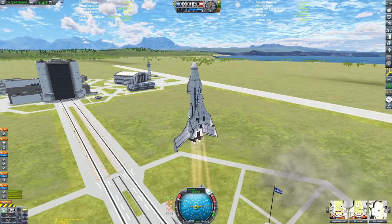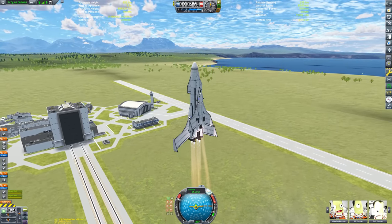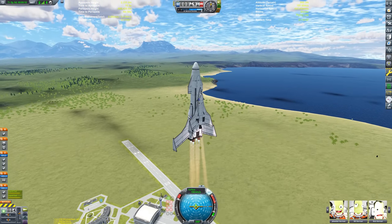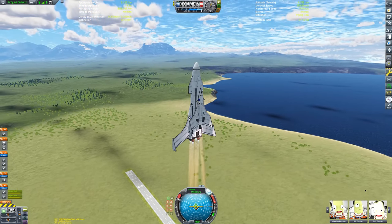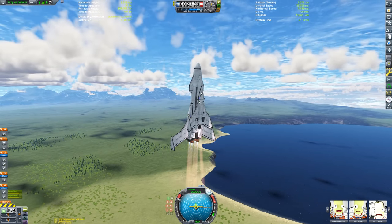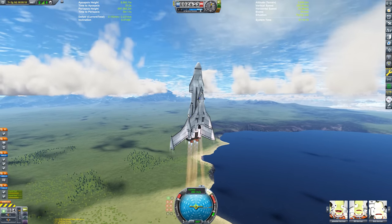We absolutely flew off the launch pad — that's because we've got a very, very high thrust-to-weight ratio in this beast. I'm not speeding up the footage here, because I really want you to be able to appreciate these beautiful volumetric clouds.